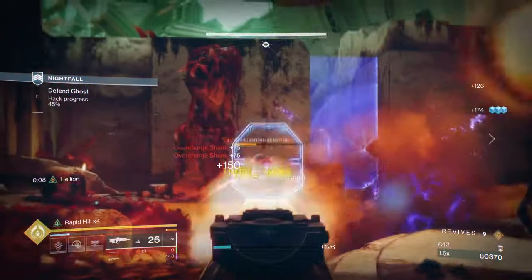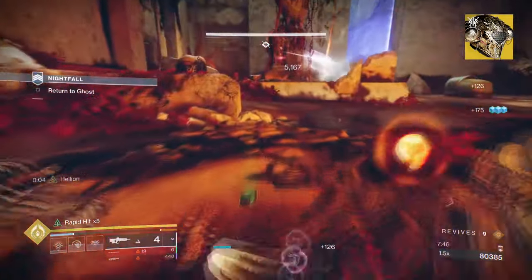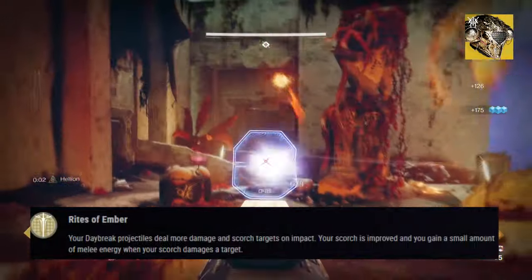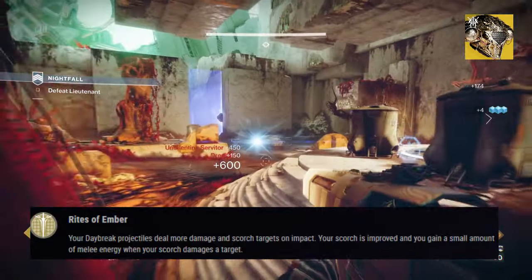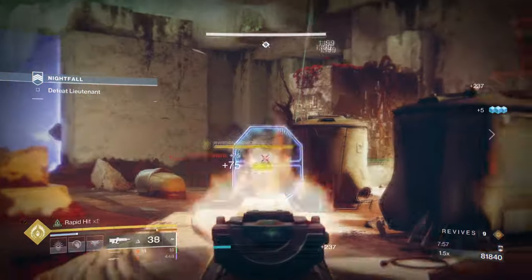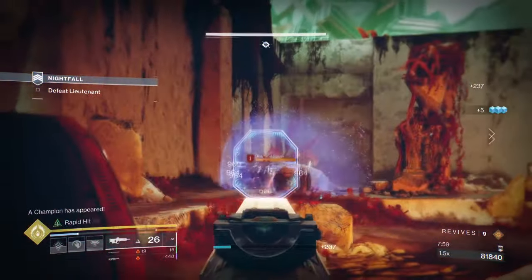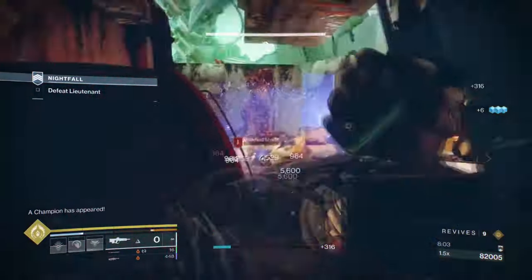To start with our exotic, Dawn Chorus, with its exotic effect Rise of Ember, it states: your Daybreak projectiles deal more damage and scorch targets on impact. Your scorch is improved and you gain a small amount of melee energy when scorch damages a target. The exotic is perfect on pretty much any build that could produce scorch, which in our case only needs a weapon that has Incandescent on it.